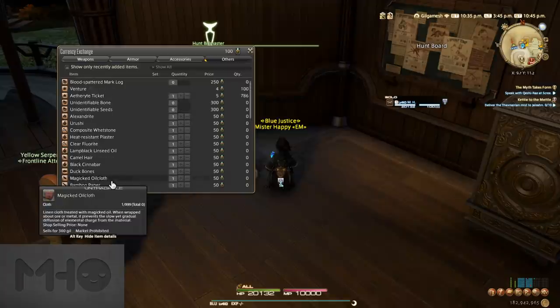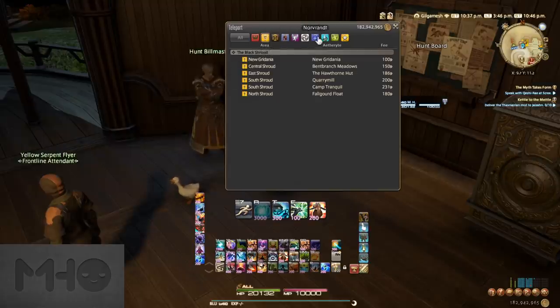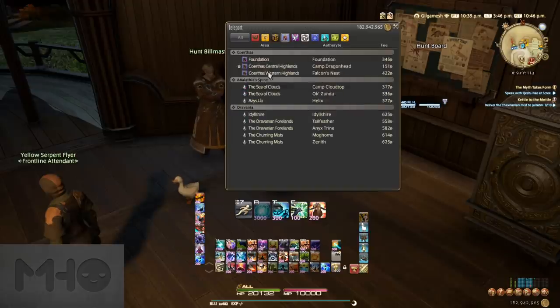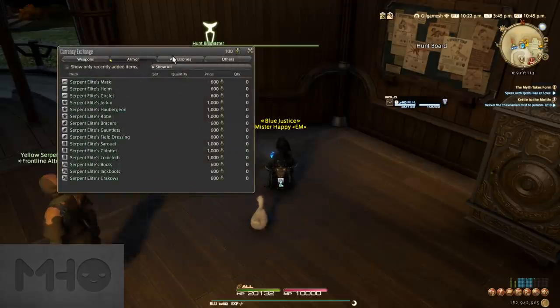One quality-of-life request to Square Enix: can you make it so I don't need to press yes every time I want to use one? Just give me a lock-in option. On top of that, with Allied Seals you can grab stuff to level decants, old glamours, minions, ventures for your retainers — whatever floats your boat. I mostly go with Aetherite Tickets or Ventures.